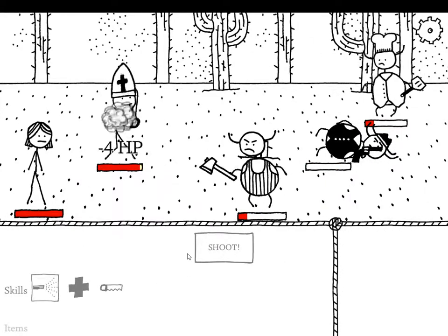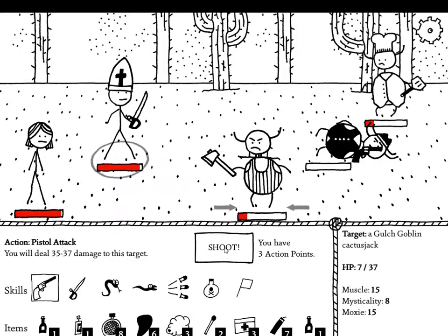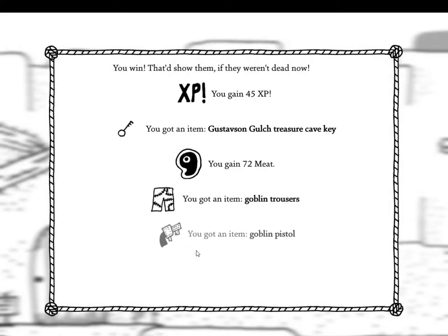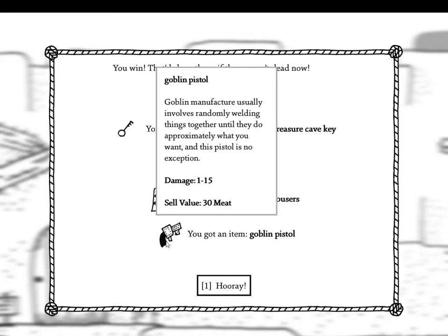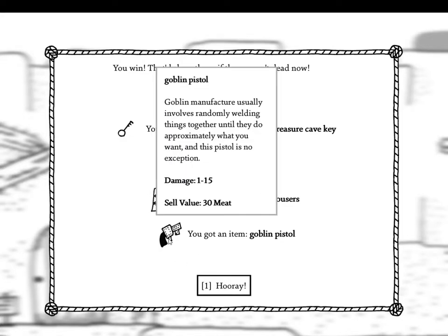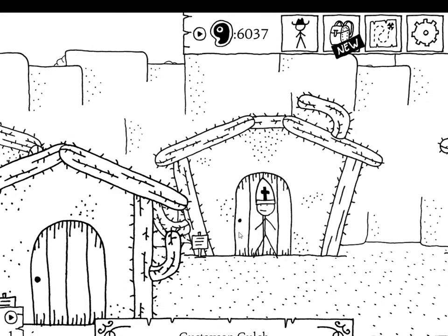Go Alice, go! You leave Alice alone! We would have gotten the goblin gold... What the hell is this? 'Goblin manufacture usually involves randomly welding things together until they do approximately what you want, and this pistol is no exception.' It's damage 1 to 15 — the potential for damage is high but also potentially low. 72 meat.